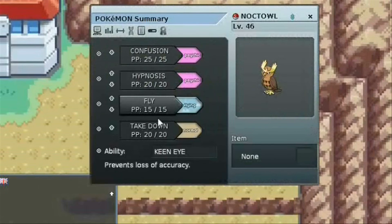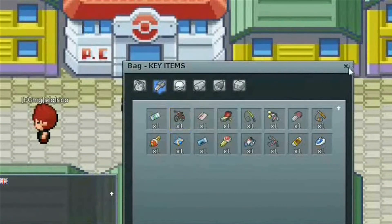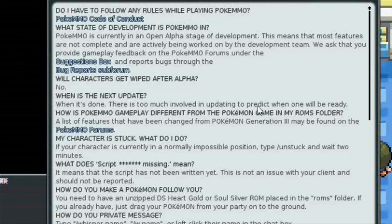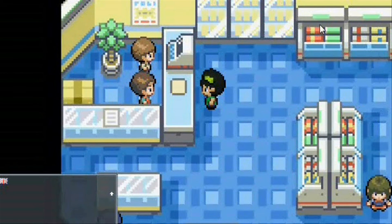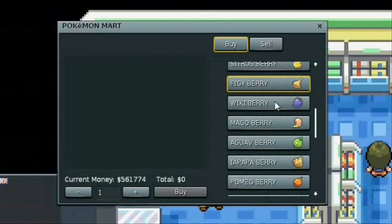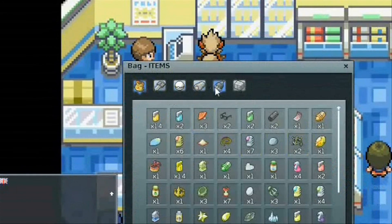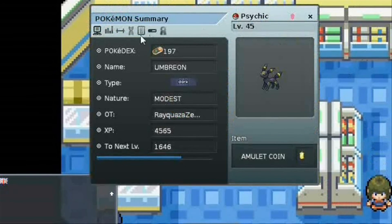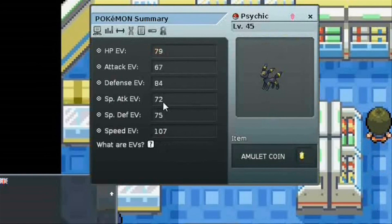To get the EV-decreasing berries, which is in Saffron City. So first we look at our FAQ to find which berry decreases special attack, which turns out to be Kelpsy berry. We only need one as it decreases by 10. It should cost 1k. Go to our berry tab and look for Kelpsy, and we give it to our Umbreon. So now we look at our IVs and look what we have — it's confirmed, with 72 special attack. By showing the process, we've made another successful attempt at confirming.